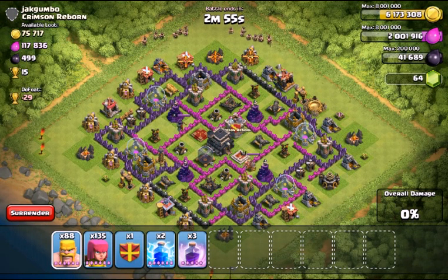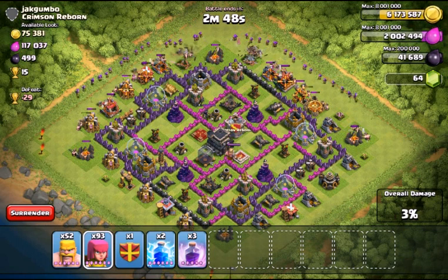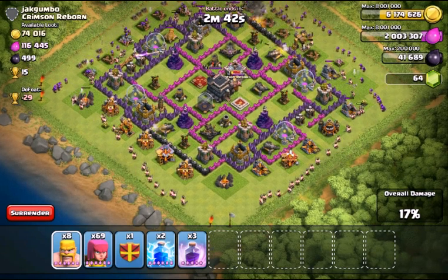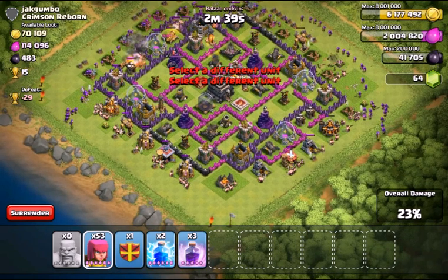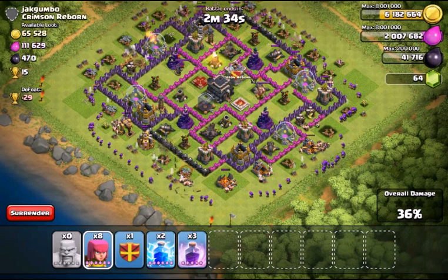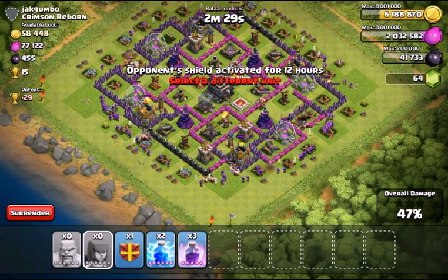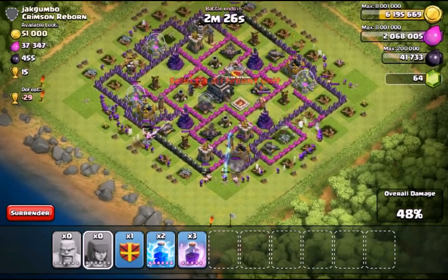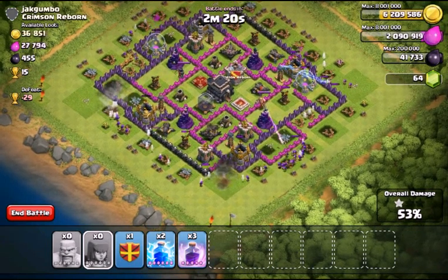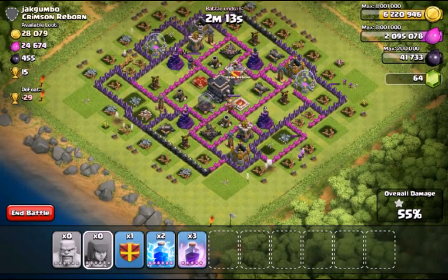I'm gonna put a line of archers right behind the storage. Let's hope they get those storages — that's the number one thing here, because if I don't get the storages I'm probably not going to get much. Okay, we got a little extra — putting those there. So far we're getting the elixir, that's good. We got 50% and most of the elixir — that was a profitable raid, a little more than 100,000.